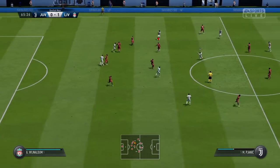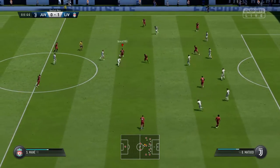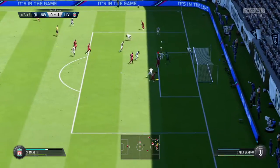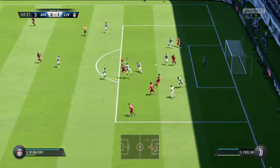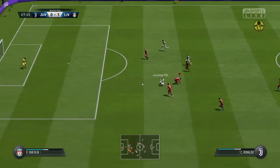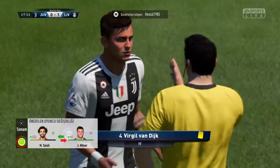Wijnaldum. Good challenge. Wijnaldum. It's Sadio Mane. Threads it through. Wijnaldum. He's got his shot off now. Chiellini's clearance. Another shot off the bar, back into play. Wijnaldum. Here's Cristiano Ronaldo. Break quickly when they get possession. And he threads it through. He's not going to get away with this, surely — that would be a booking. And the Liverpool man has got yellow here. The referee didn't have much choice.